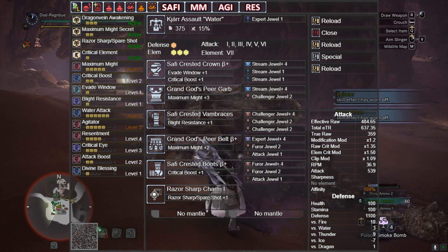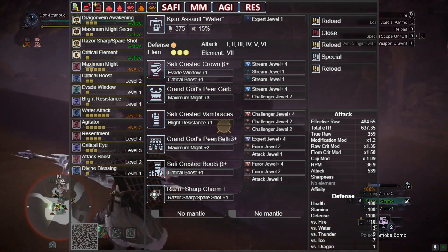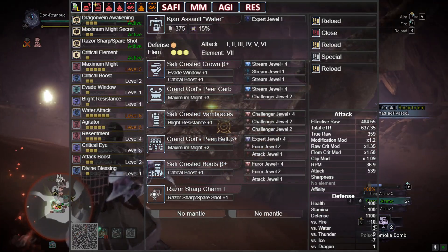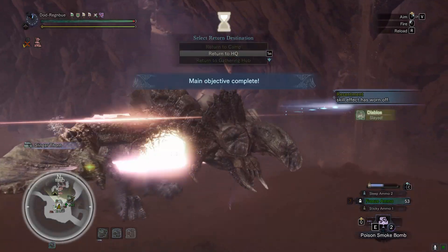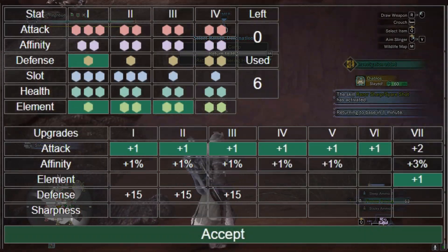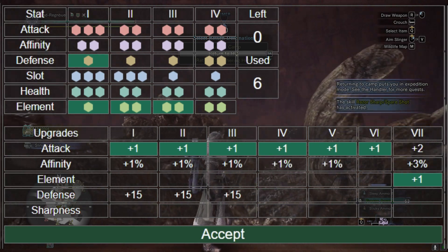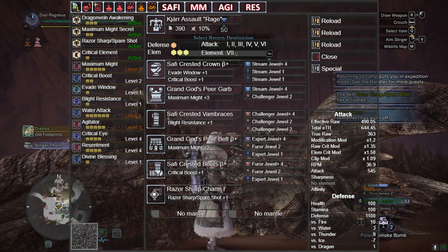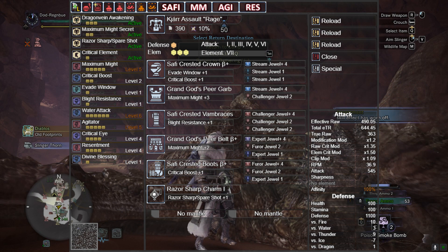This drops our overall ammo capacity down to seven rather than nine, but long term this actually allows for more DPS because you quite regularly get that one more shot, putting in three spare shots in total. For the custom upgrades, we're going Attack all the way up to number six, and then at the seventh slot we're finally slotting in that last elemental damage.